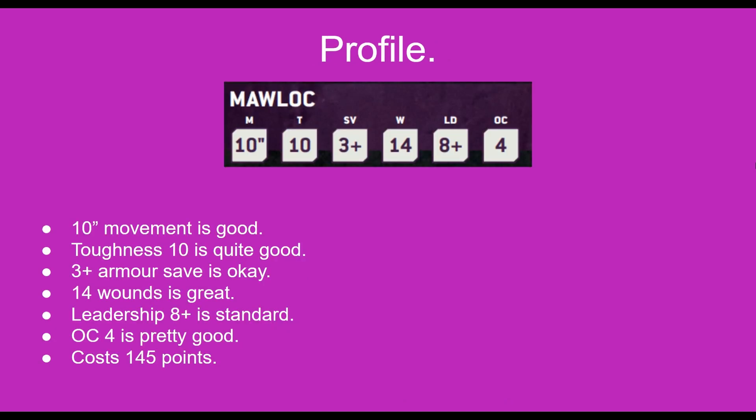Looking at the profile, it's got a 10 inch movement which is pretty good, a toughness of 10 as well which means it's starting to get at that heavy armor echelon. It's also got a 3 plus armor save which is okay, and 14 wounds which is pretty good. Its leadership is 8 plus, the standard Tyranid leadership, and it has an OC of 4 which is pretty good as well, and currently costs 145 points.